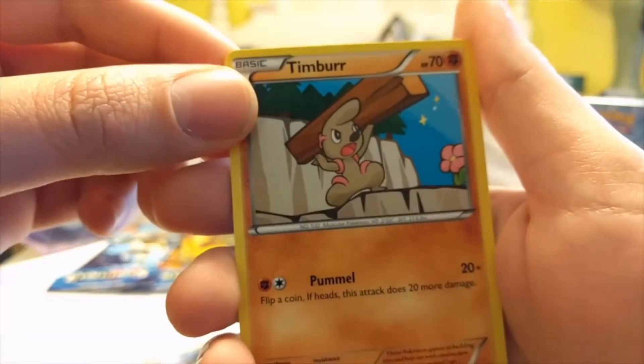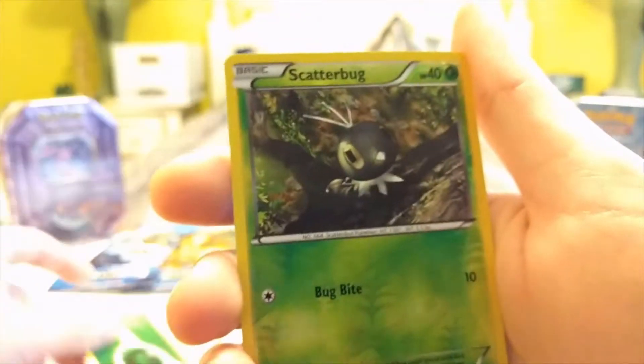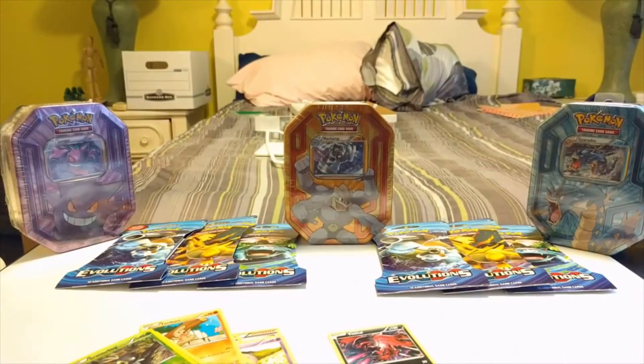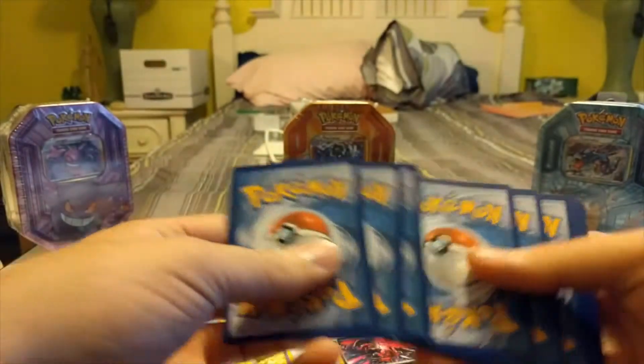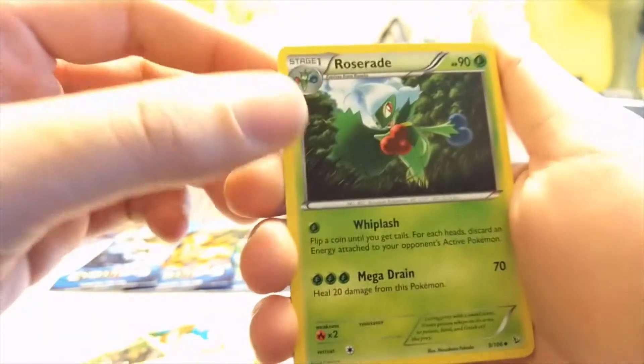Splink, Honoured, Timber, Fennekin, Leaf Energy, Scatterbug reversed, and our rare is — not great. The question for the bonus code for this giveaway is: have you ever seen snow? And if you have, what do you like to do in it — build snowmen? I have no clue what to do with snow. This X&Y Base set has some pretty cool full arts; if we pull one of those I'll be so excited. Fletchinder, fire type, Trick Shovel, Roserade, Helioptile, Flabébé.